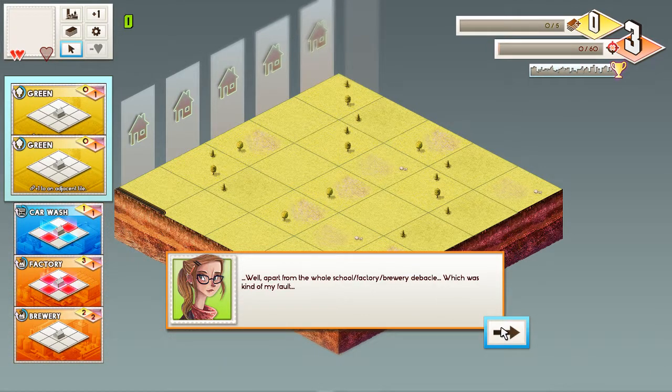Well, apart from the whole school-factory-brewery debacle — that was kind of my fault. I've been hired to develop in the county of Luther Fields, a small commuter town south of the city. You now have two times as many build slots. You can choose your next building from either of the cards in the white bracket area.